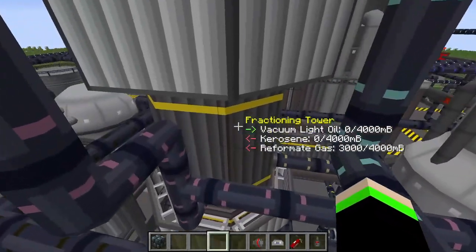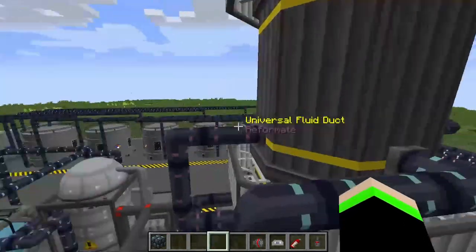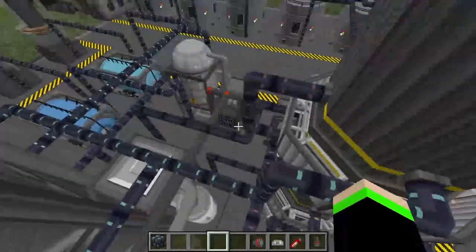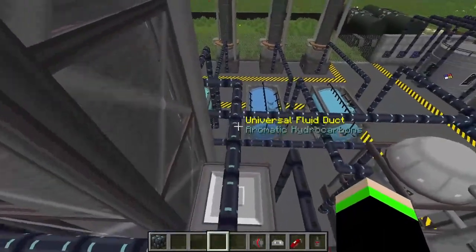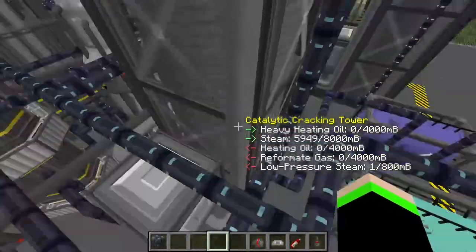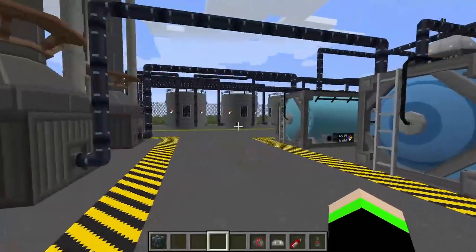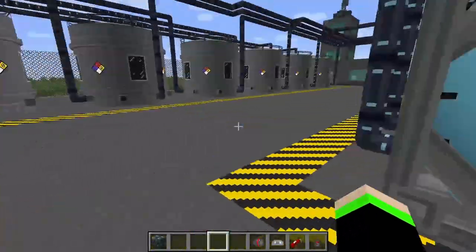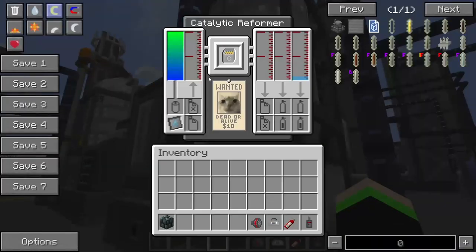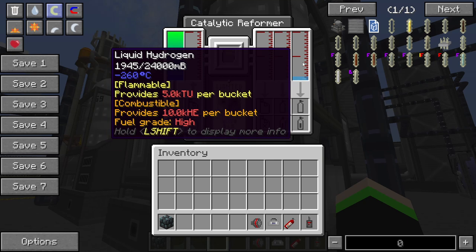This is a lot of sub-processes. Our vacuum light oil gets sent in and creates kerosene and reforming gas. Now the reforming gas from all these processes gets sent up here to make aromatic hydrocarbons and BTX. Our aromatic hydrocarbons get sent out and get shoved into this tank, which is pretty nice. For petroleum gas, in order to create more hydrocarbons, we send our petroleum gas up through these pipes here and into this catalytic reformer, which then creates unsaturated hydrocarbons, reforming gas, and liquid hydrogen.